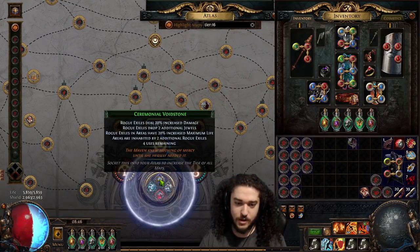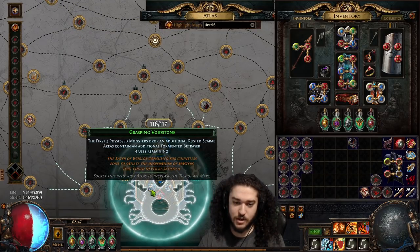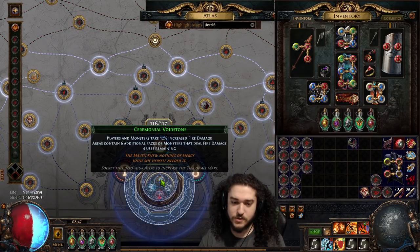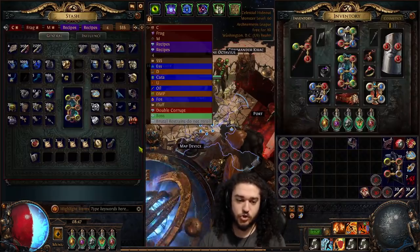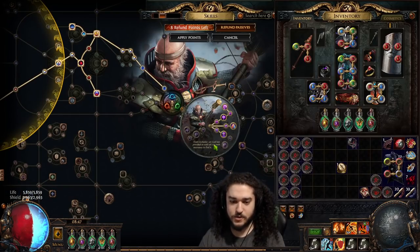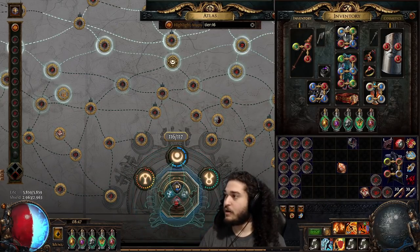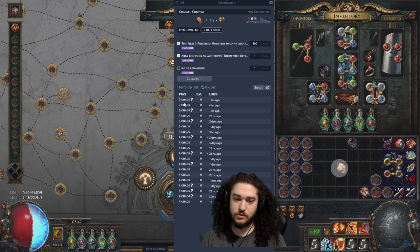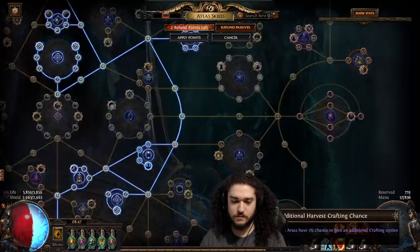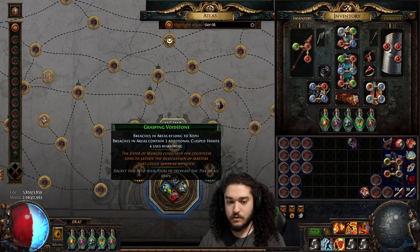Just to show an example of rolling sextants: rogue exiles I don't care about, so I re-roll that. This one says six additional packs of mobs — that's good, keep it. This one says possessed mobs drop scarabs — I'd itemize that. Mysterious barrels I'm not sure about. Re-rolling the exiles — this is six packs of monsters, we'll keep that. To show how Surveyor's Compass works, you buy it from Kirak for one chaos, apply it to the possessed monsters sextant, price check it — turns out it's not really worth anything, so I'll list it for 4c. If it sells, great; if not, whatever.